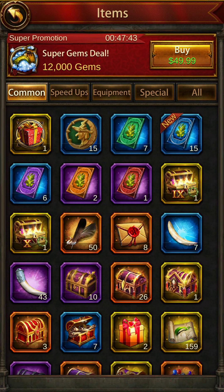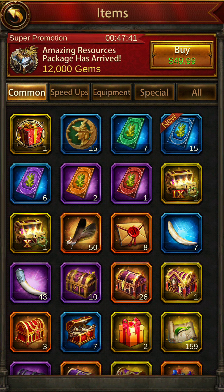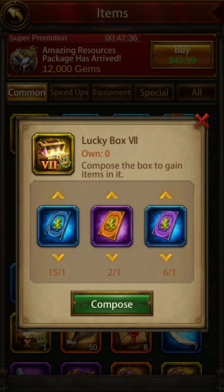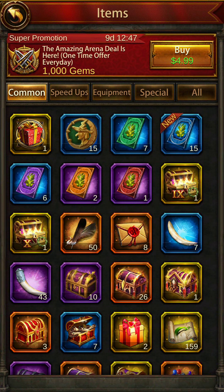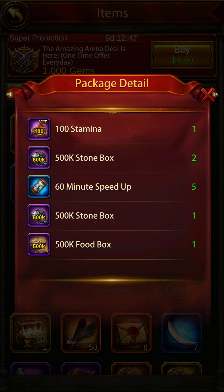Box 9's combination is blue, orange, and red. This is my favorite — you should make as many of these as you can. Box 9 gives you stamina, which is why I love it.